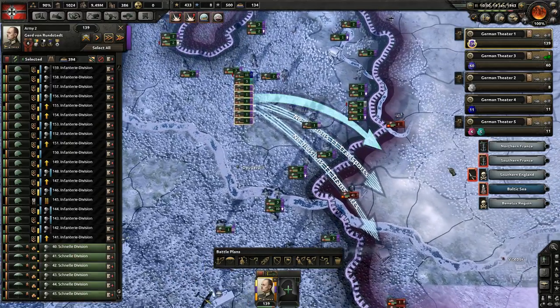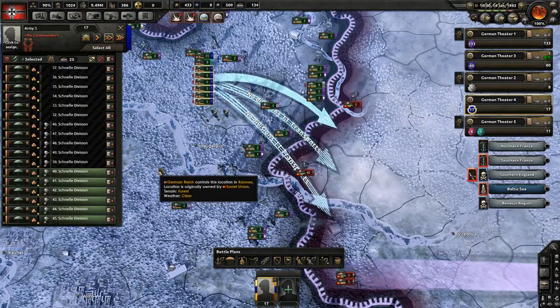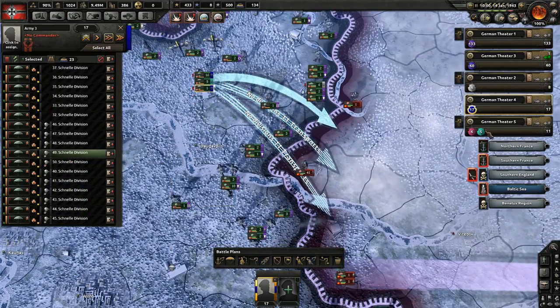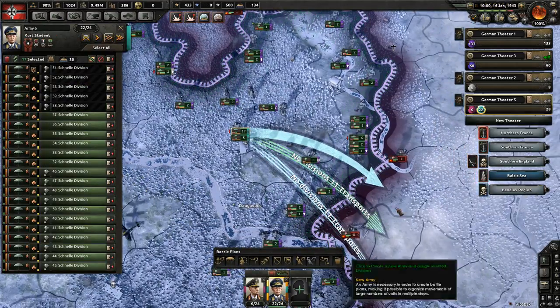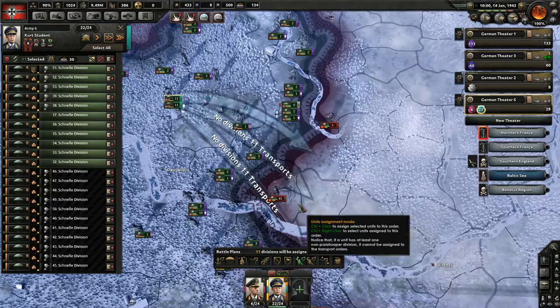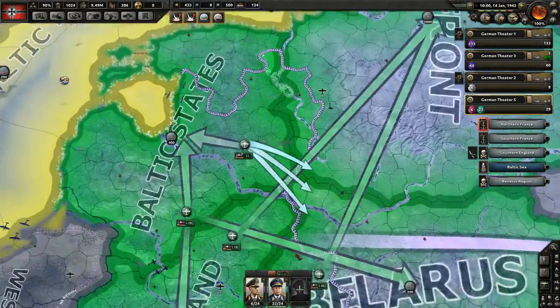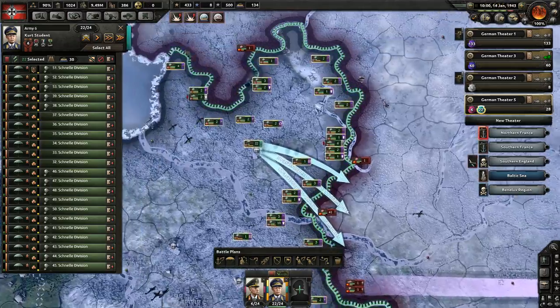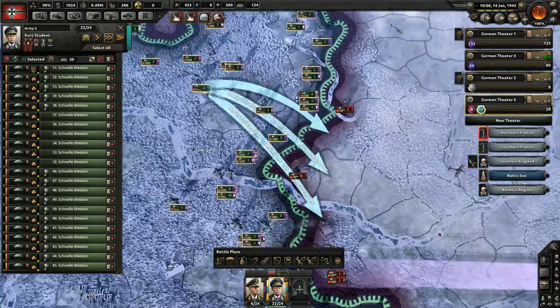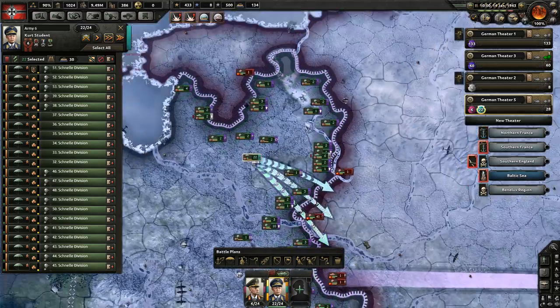That's really easy to do by the way - there isn't really a way around it either, which is really frustrating. Maybe if you click on the province directly that'll make things easier - yeah, that will. We've actually managed to do it. Sorry about the confusion - you guys can learn from my mistakes. Be aware that it's really easy to click on the front line and accidentally assign it to a different army.